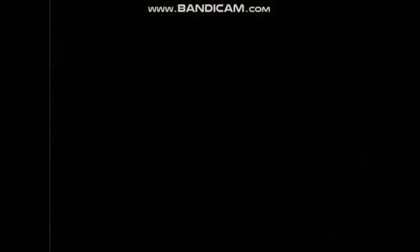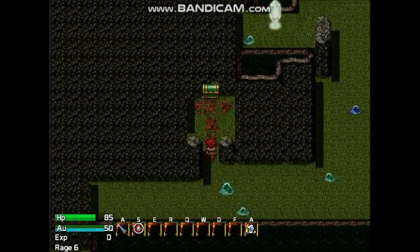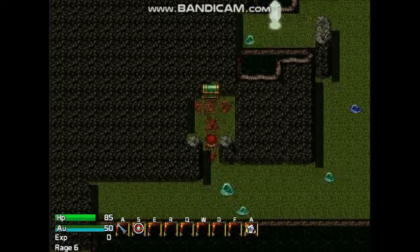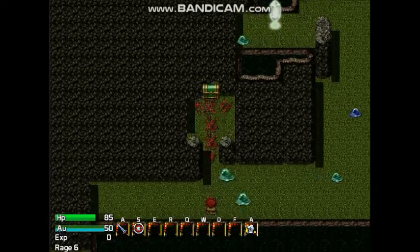Number 8. Ring of the Rose. I could make a list of my favorite accessories in this game, but this one stands out because you get it very early in the game. You can only get it as a relic though, but it boosts various stats including crit chance as well as health gain from potions and healing items by 50%.